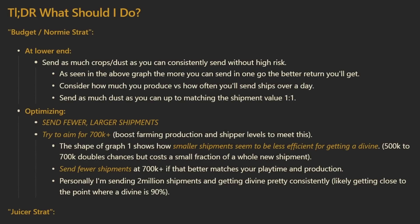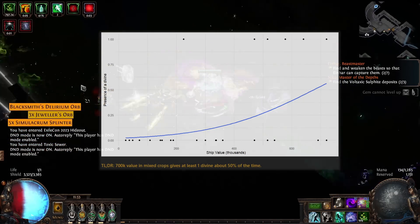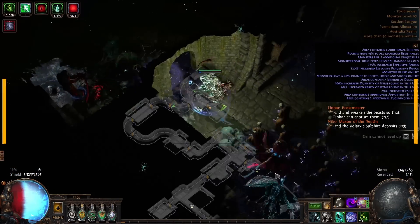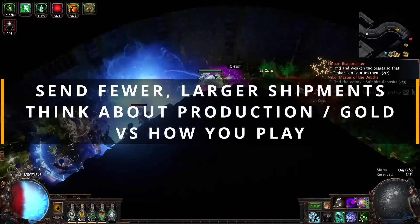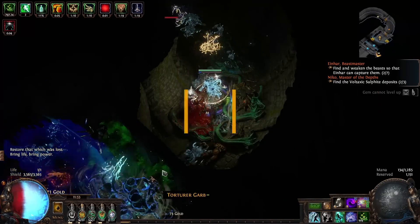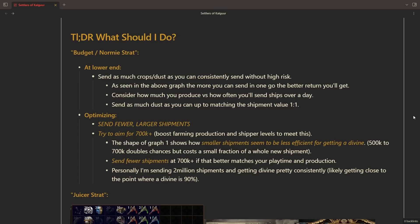So TLDR, what should you do? For the budget strategy — what most people will probably want to do — at the lower end, before you've fully upgraded your town and workers, just send as much crops and dust as you can consistently without high risk. As seen in the graph, the more you can send in one go, the better return you'll get. Consider how much you produce versus how often you'll send ships over a day. Send as much dust as you can up to matching the shipment value one to one. Strategically, you really want to send fewer larger shipments, aiming for that 700,000 value plus range.